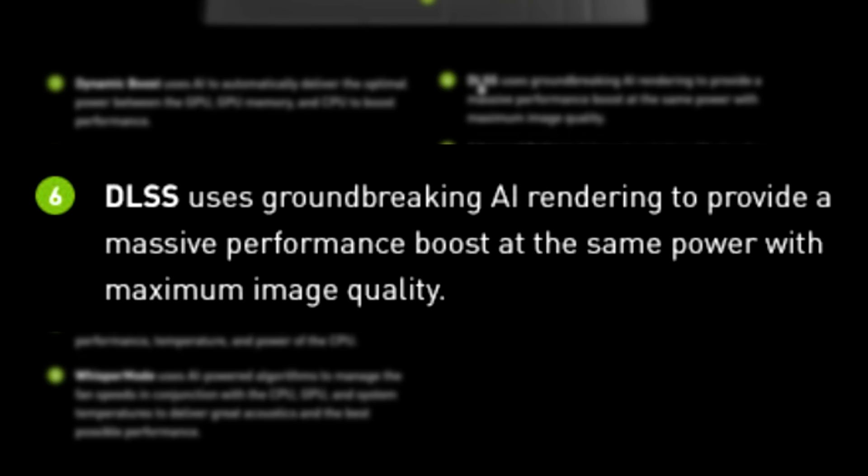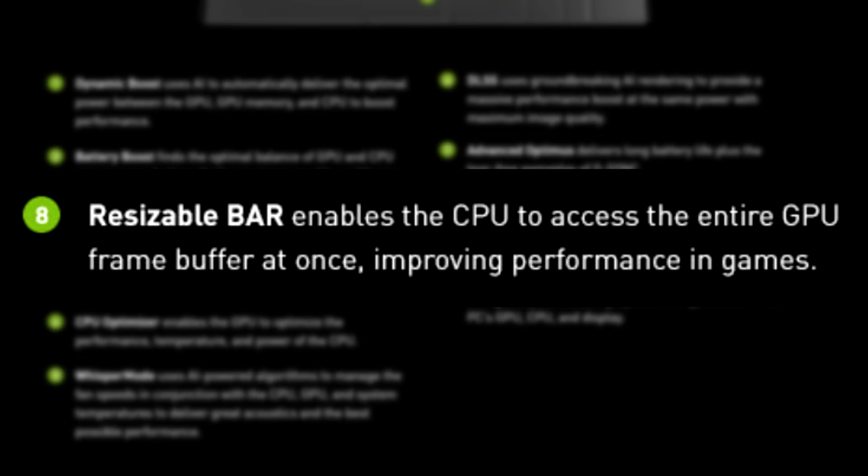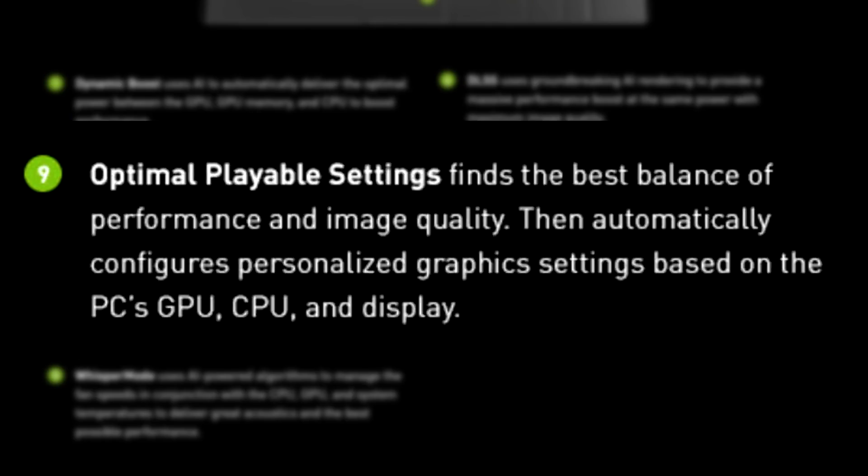Number six is DLSS, which many of you will have heard of already. This uses groundbreaking AI rendering to provide a massive performance boost at the same power with maximum image quality. Seven, we've got Advanced Optimus, which delivers long battery life plus tear-free gameplay via G-Sync. Eight, we've got Resizable Bar, which enables the CPU to access the entire GPU frame buffer at once, improving in-game performance — I didn't even know that was possible on laptops. And number nine is Optimal Play Settings, which finds the best balance of performance and image quality, then automatically configures a personalized graphic setting based on your PC's GPU, CPU, and display.